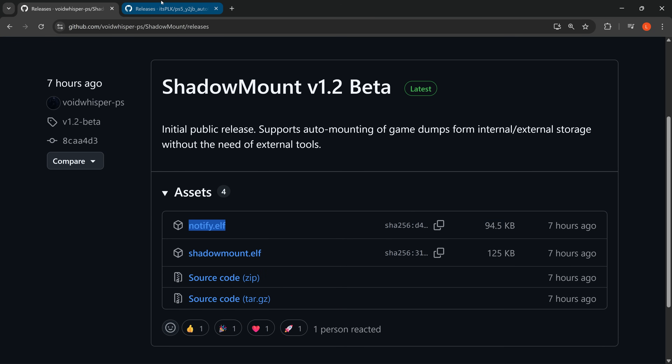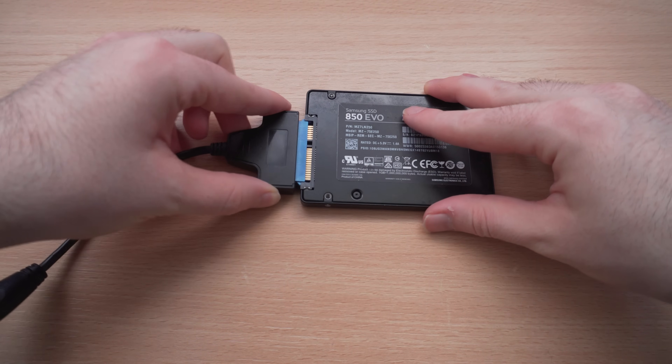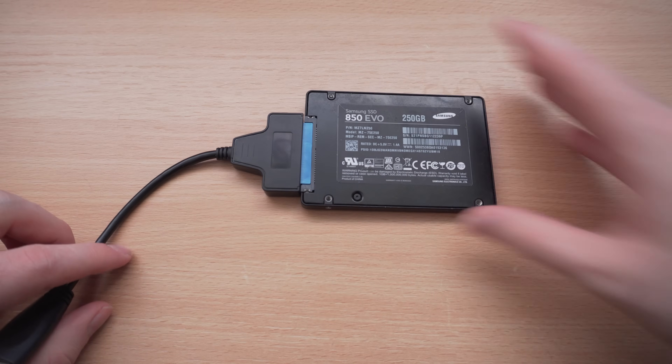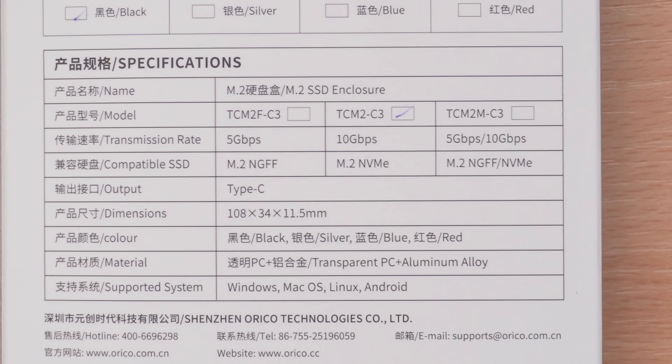We're going to download the Shadow Mount and Notify.elf files, and also the YouTube jailbreak update zip file if you're using the YouTube jailbreak auto loader. If you want to load games off a USB drive, get the fastest USB drive possible — either a SATA SSD with a USB adapter, or better yet an NVMe drive in a USB enclosure supporting up to USB 3.1 Gen 2 at 10 gigabits per second, connected to one of the back USB ports on the PS5.